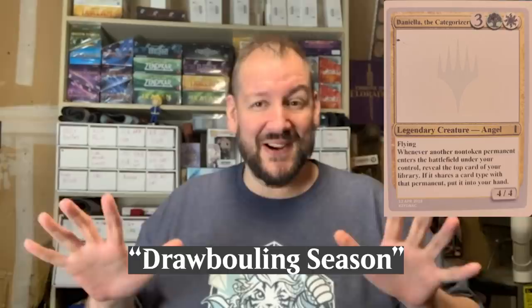When I pitched it in the design team meeting, I called it 'Drobbling Season.' But Gavin saw past that terrible pun, and as the set lead put this card into the file — and sure enough, the next time we had a green-white drafter, they were able to keep their hand full into the mid to late game. Let's fast forward to when Gavin hands the set off from Vision Design into Jules Robbins' very capable hands. He added three-color archetypes to the file, and what's now Amarith the Lustrous picked up blue as well.